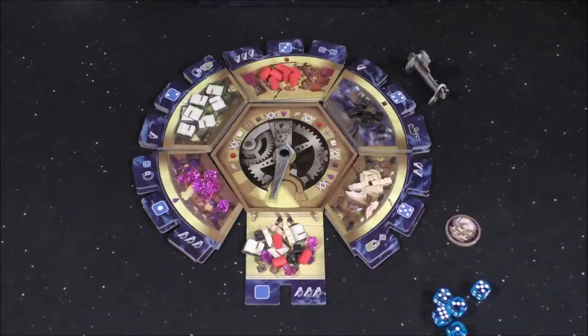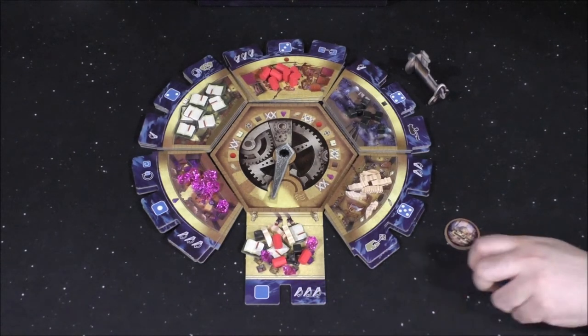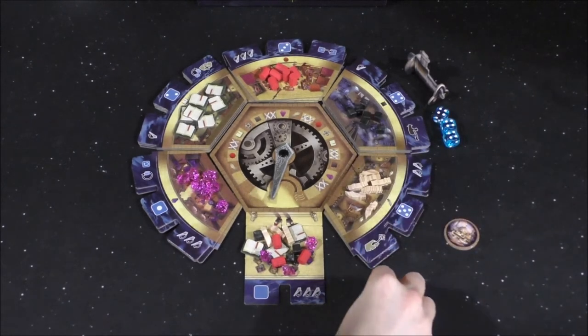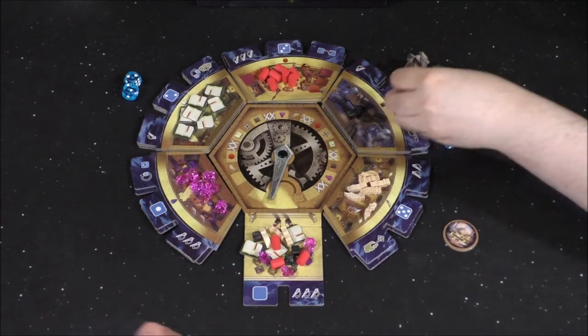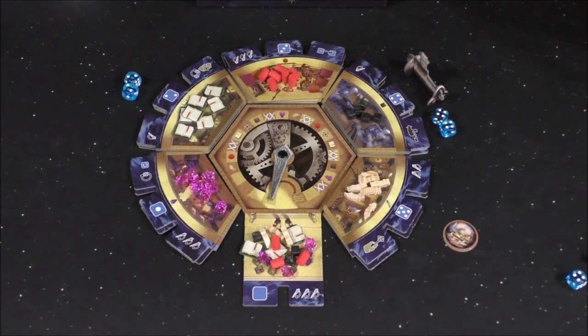Idalee has the first player marker, so she rolls the five dice. We've got some fours and twos. She chooses the four — and because the submarine is there, she takes two of those black cubes. The special ability here is to move the submarine somewhere else.